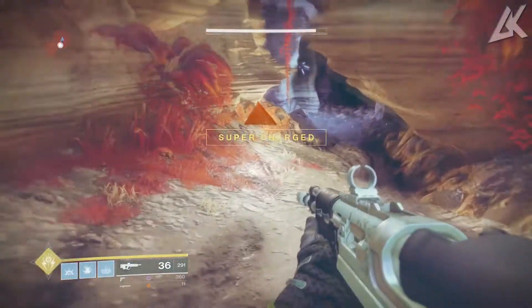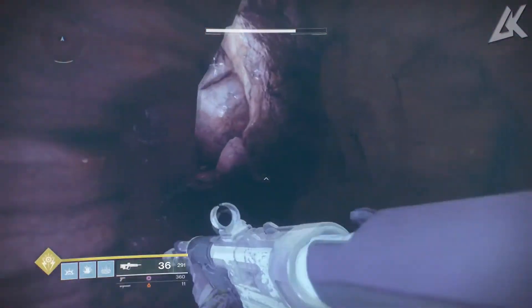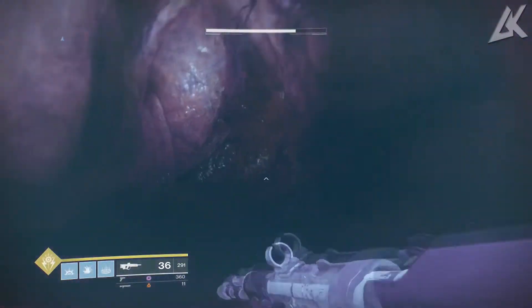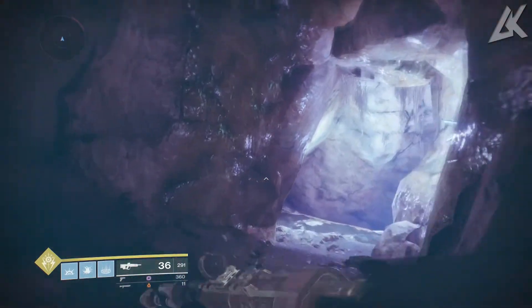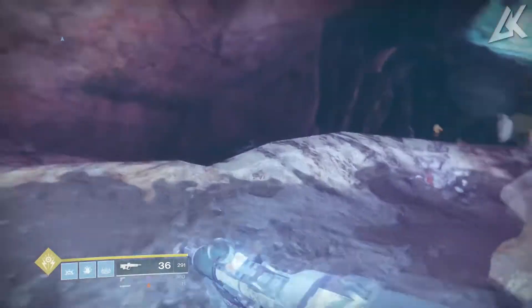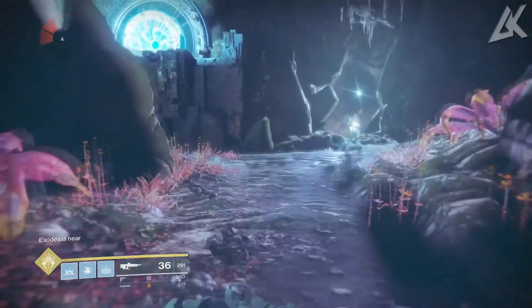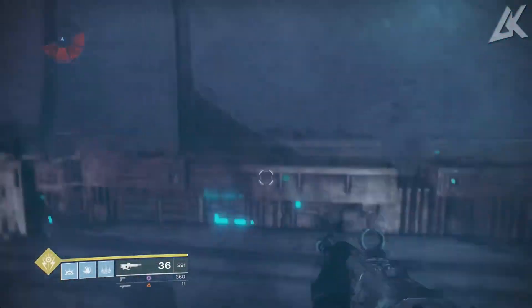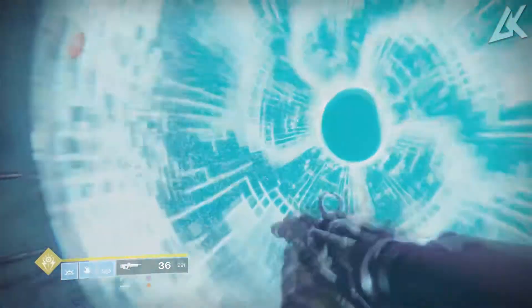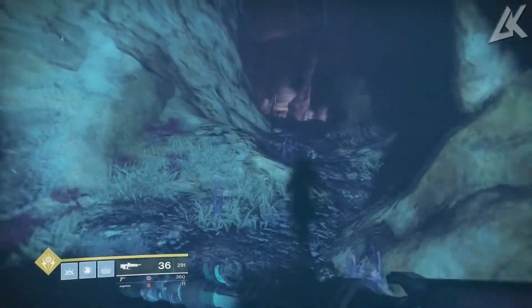What you guys want to do is head to Nessus. Once you spawn into the map, head straight down and find a cave — it will be on the far right side of the map. If you're leaving from the Failsafe, just head left. Go down the ramp and you should see a cave. Once you see the cave, you will see a teleporter. Go through this teleporter. We'll be using a technique from Destiny 1 where you load in and out of zones to respawn chests, and it works perfectly in Destiny 2 as well.